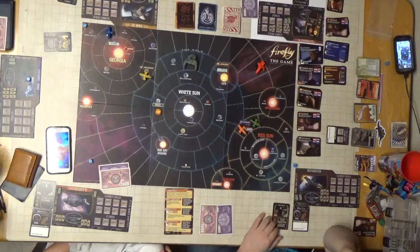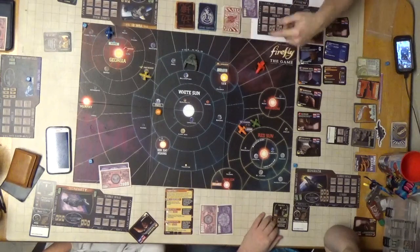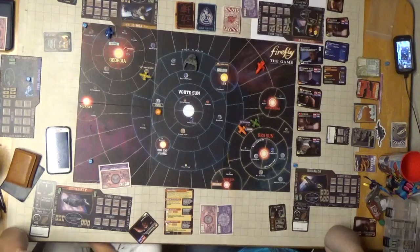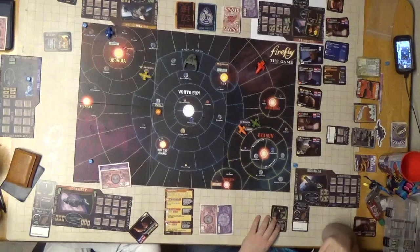When you move, you can do it a couple of ways. You can either do a full burn, where you spend a fuel and move one sector, draw a card, one draw a card - each sector you move to you have to draw a card. Or you can mosey, which is move one space, and you don't have to draw a card - it doesn't draw the ire of the Alliance or the Reavers. With the ship upgrade, I can mosey up to two sectors at a time.